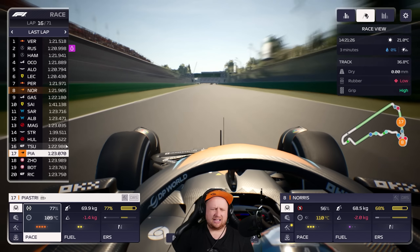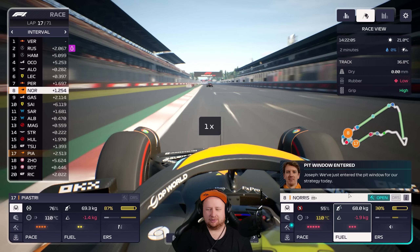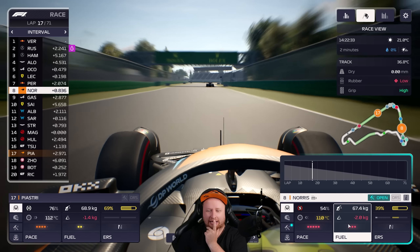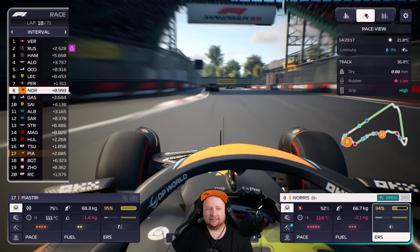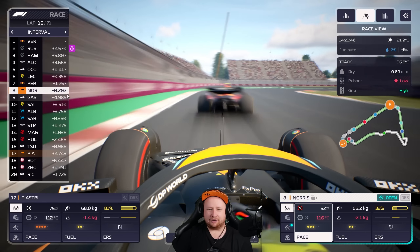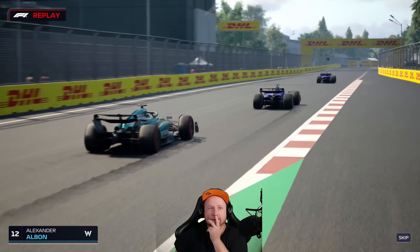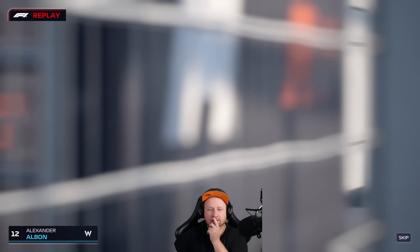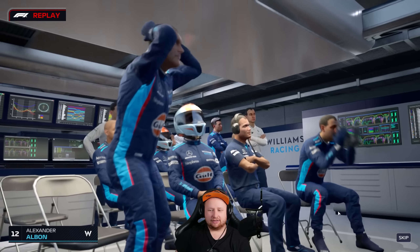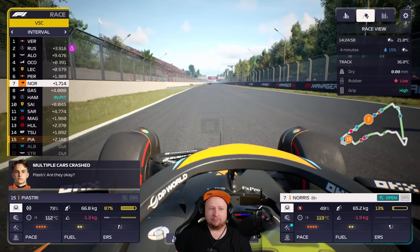Piastri is so slow. I think we probably lost DRS to the Red Bull — there's a double DRS detection zone from the last corner, so we're going to have to wait a whole lap to get DRS again. Come on — yes, we got it! Had to use literally everything. DRS is so powerful. Virtual safety car — big crash. Alex Albon is part of this, with not much room to move. Cars are coming together right behind us.